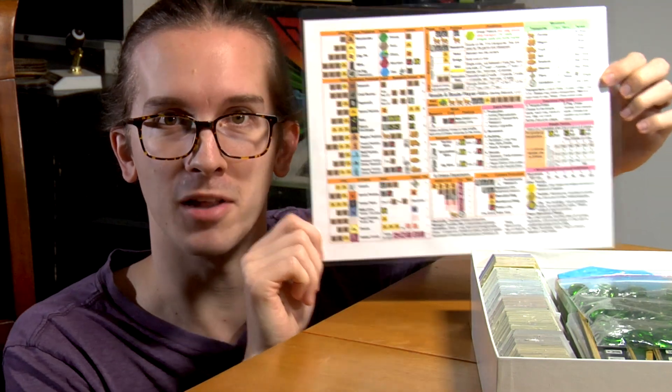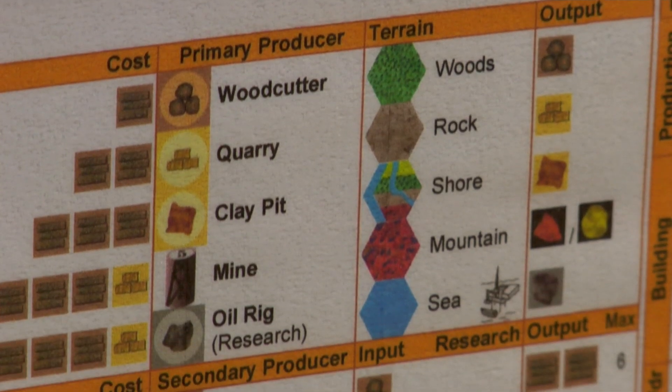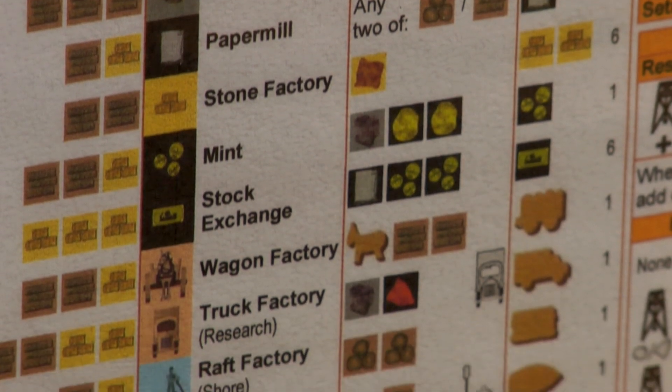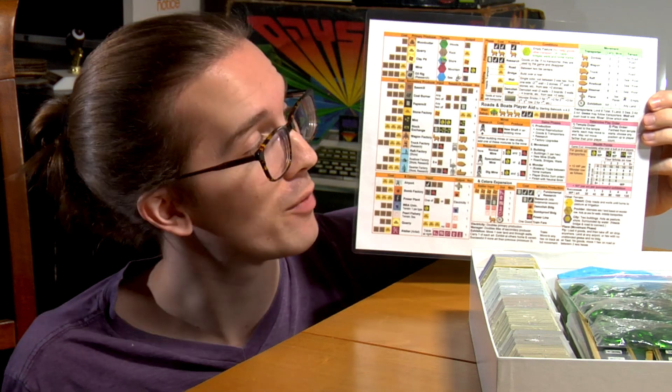You should play Roads and Boats if you like games that demand that you use an INSANE-looking player aid. Seriously, look at this thing. It's full of weird iconography, tiny text, it's packed edge to edge. I got this off BoardGameGeek, it is crazy, and it actually makes the game way easier to play. So I highly recommend it.